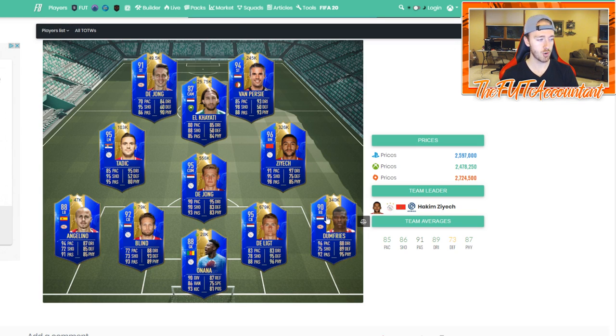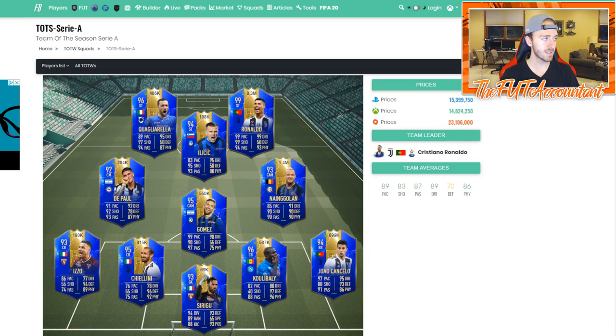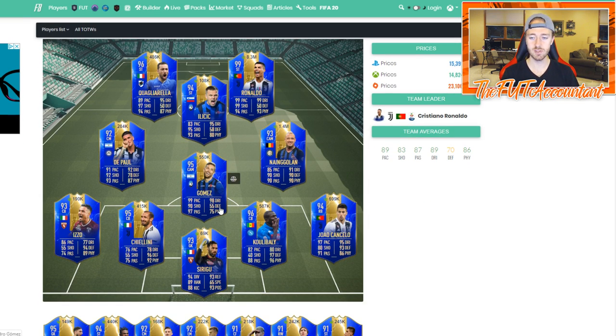This league this year, you could make a nice triangle in the back with a right back, a center back, and a center mid with DeYoung, Delict, and Dumfries. And even with a right mid, you could throw Ziyech in there or the right wing Neres, which is through daily objectives. A lot of these cards moved today, and it's going to be the same thing with the Serie A team in the season cards — we're going to see the same thing happen on Tuesday.